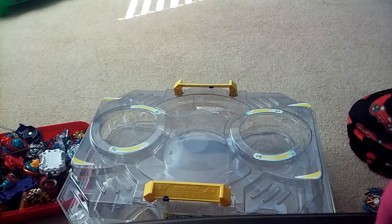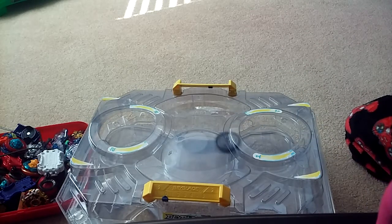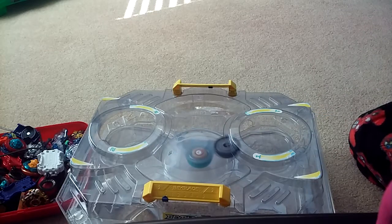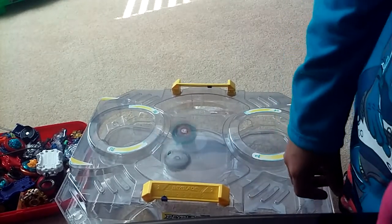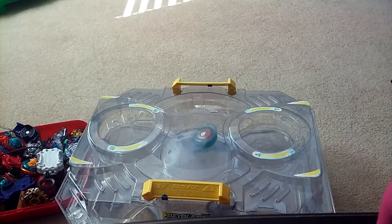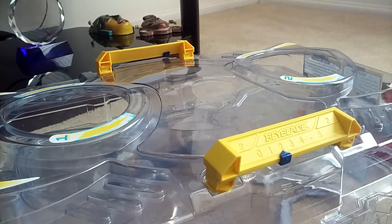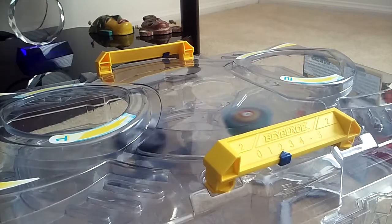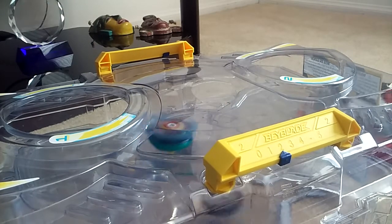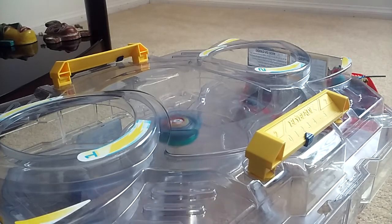First battle with Noctimus and Valtteri — 3, 2, 1! They're colliding a ton in the stadium. Noctimus goes to the bottom level — Noctimus loses. Now you can see the action from a better angle — 3, 2, 1! Noctimus goes to the bottom floor. Strike Valtteri's Reboot has activated — let's see who can take the win.